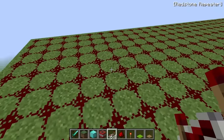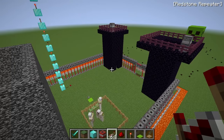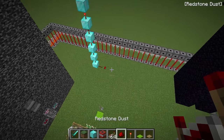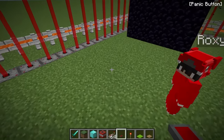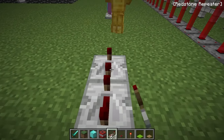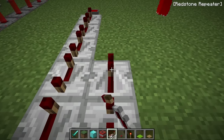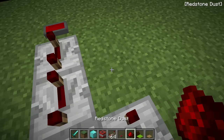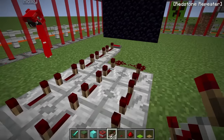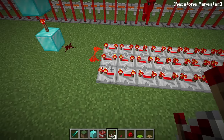Place a bunch of redstone repeaters everywhere to make the signal reach everywhere. But wait — how are we gonna get out? If we hit the button the TNT falls instantly. We need to buy time, so let's move the panic button and connect it to a bunch of repeaters on maximum delay, then flip the signal the other way and add even more delay. This will take a whole 10 seconds — enough time to escape. Let's test it: hit the button... it's super slow, perfect!